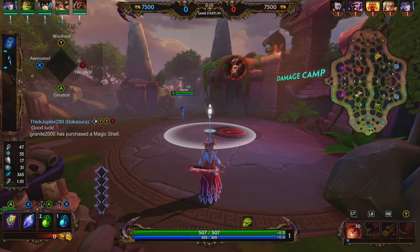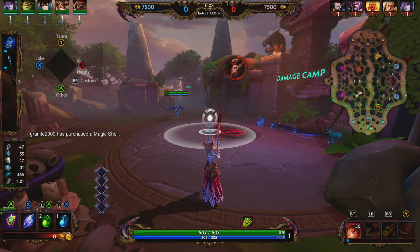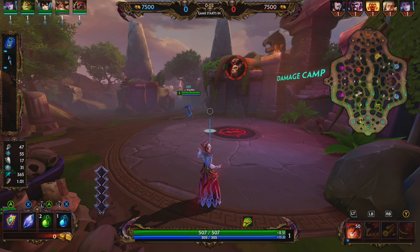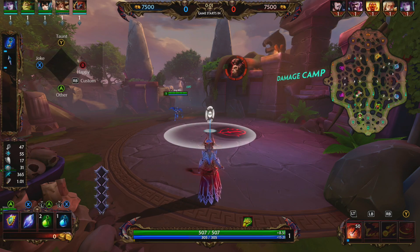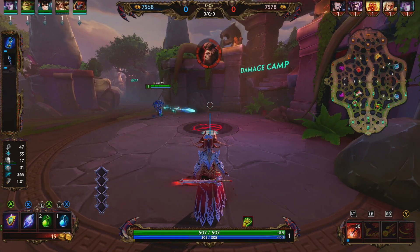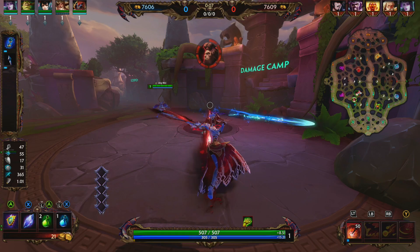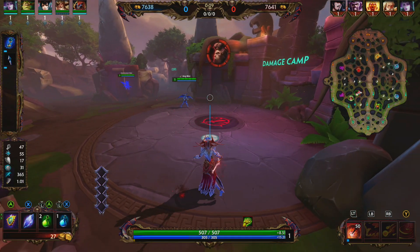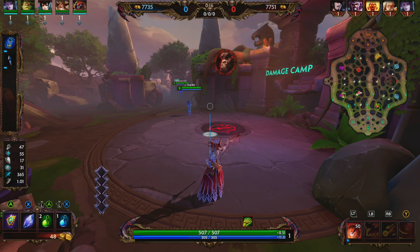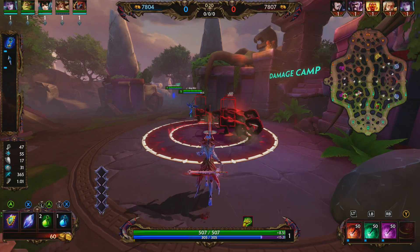Let's go ahead and jump into Morgan Le Fay's kit. Her one is Sigil Mastery — Morgan Le Fay summons a crashing magical sword imbued by a sigil of her choice, which is briefly carved into the ground. Enemy gods hit are marked with the sigil, causing secondary effects. Mark of the Mind fears enemies from the center of the sigil. Mark of the Body creates a slowing field.